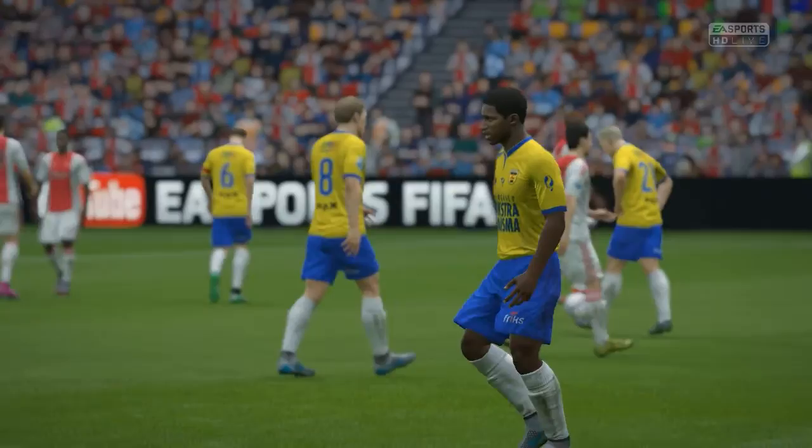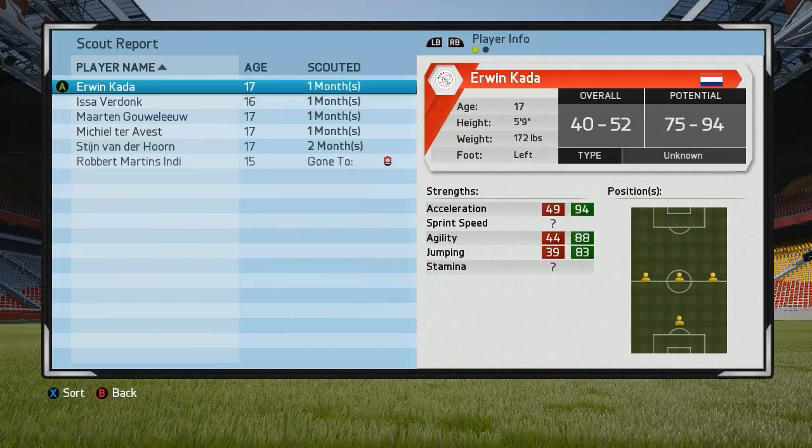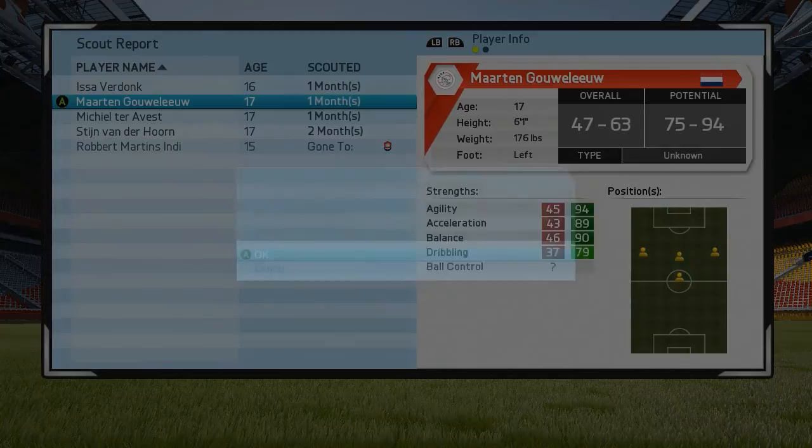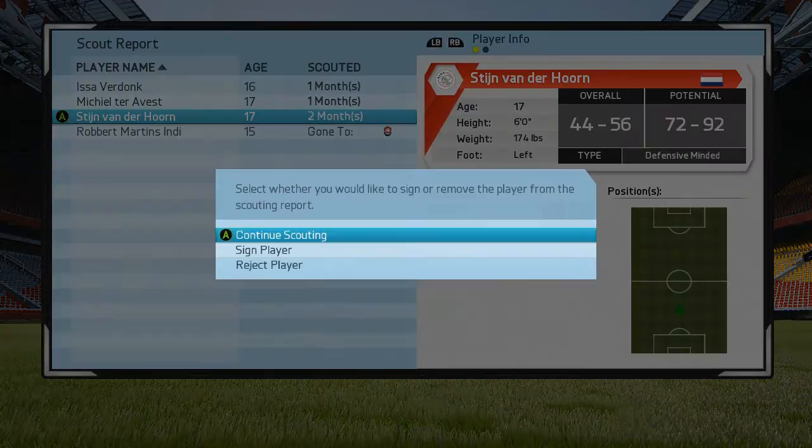At least we got the three points, so let's move on to the next game. We also have a new monthly scouting update. This player Erwin looks very good — I'm going to go ahead and sign him up. Marte also looks very good — going to sign him up as well. I'll scout that one a bit longer. And Van der Hoorn — we'll sign him up too.